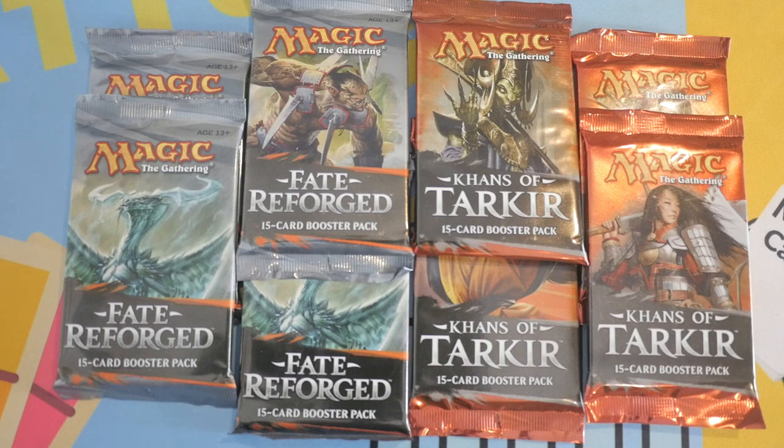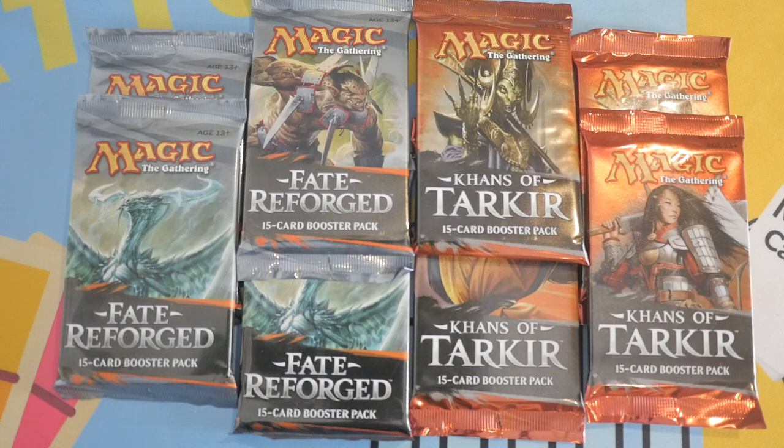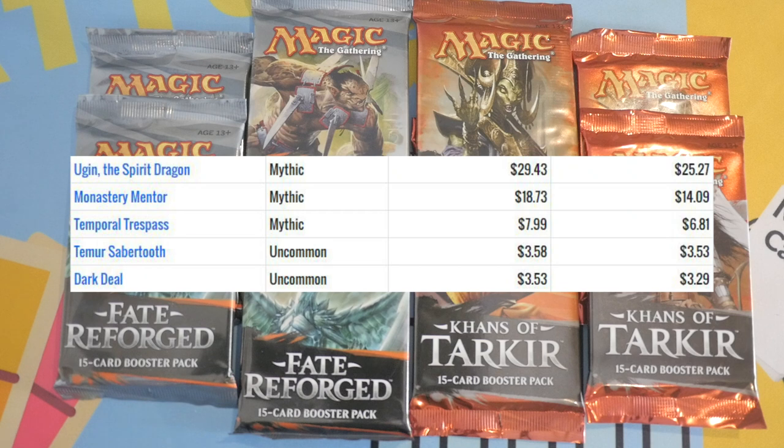Remember, in Fate Reforged you can get fetch lands in the back slot, where you get the dual lands like Blossoming Sands and those common dual lands. Khans of Tarkir does have fetch lands — it was actually the first reprint of those Onslaught fetch lands we got. It's actually the only time we've gotten those in a full set besides Onslaught. Now the five most expensive cards in Fate Reforged are all mythics.